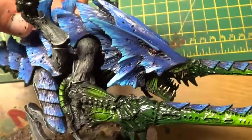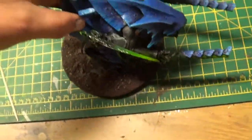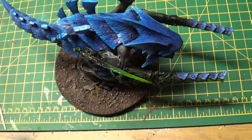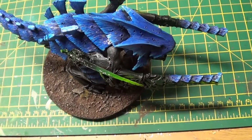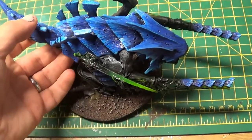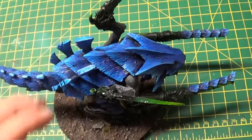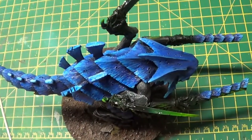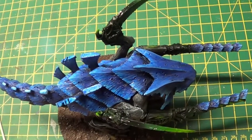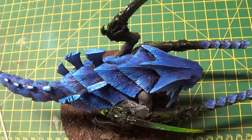Really pleased with how he's coming on — awesome model. Now I want to give you a quick preview of my next project, which is quite an ambitious one. I've had a bit of time on my hands this week so I thought I'd try something pretty crazy — I'm going to try and get the Sky Blight formation done in a week. The Sky Blight formation, if you haven't read the expansion, is a hive tyrant, two harpies, one crone, and three units of ten gargoyles.